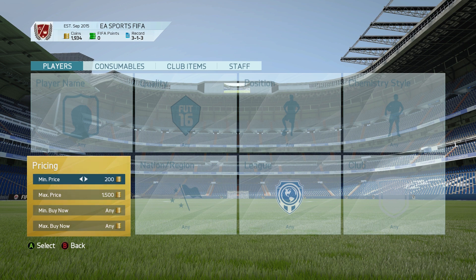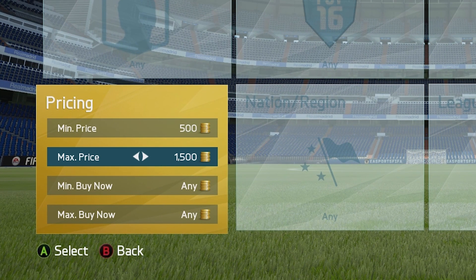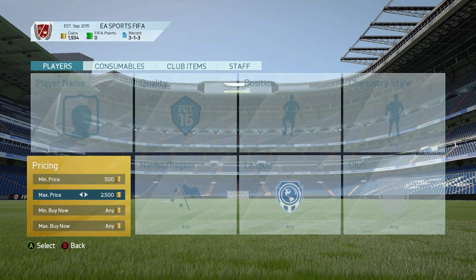You can also filter the cost of items and players by using the sliders at the bottom, meaning that you can search for players within your budget and may even stumble upon the player of your dreams for a bargain price.